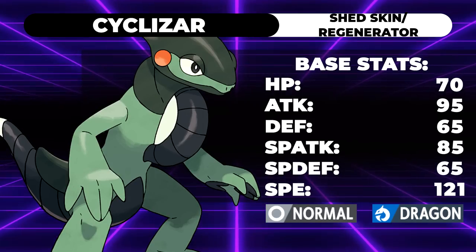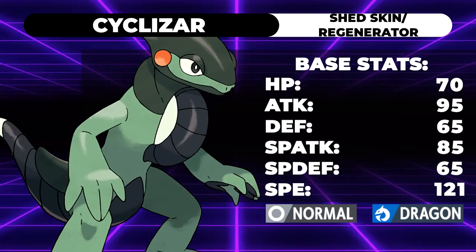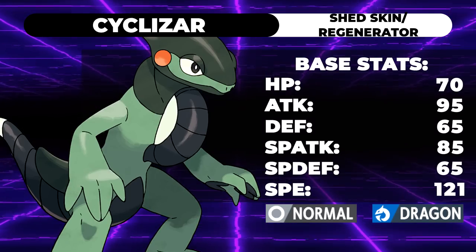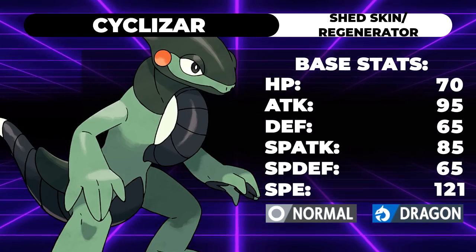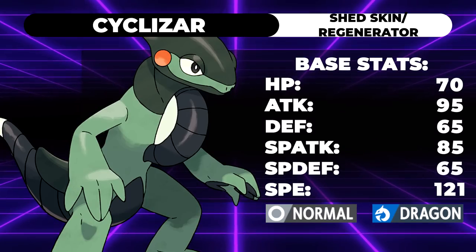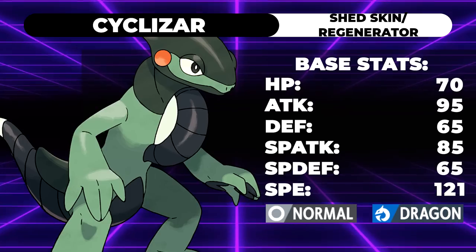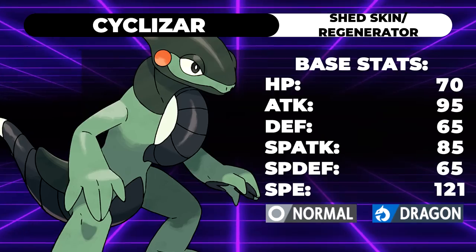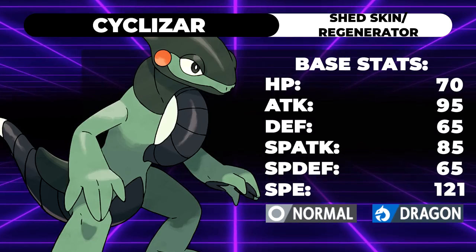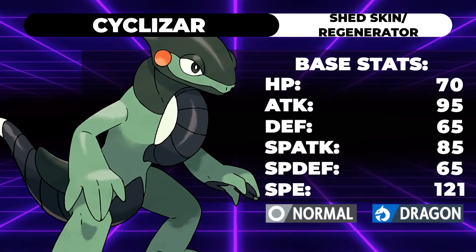Let's talk stats. It's got 70 HP, 95 Attack, 65 Defense, 85 Special Attack, 65 Special Defense, and 121 Speed. That 121 speed tier is very good — you're naturally outspeeding things like Tornadus. You're slightly slower than things like Noivern, but being above that 110 speed tier is really all you need to be a really good support Pokemon. You're basically at the top of the speed tier.